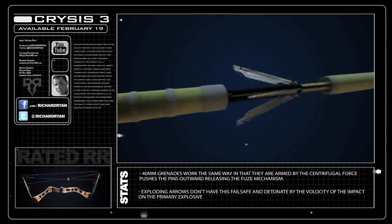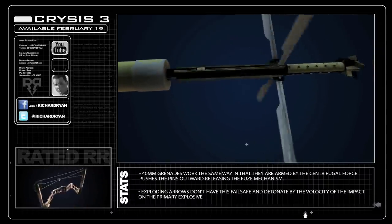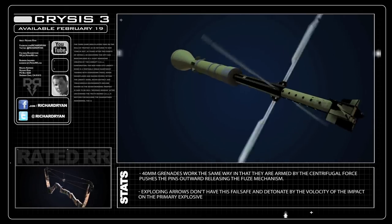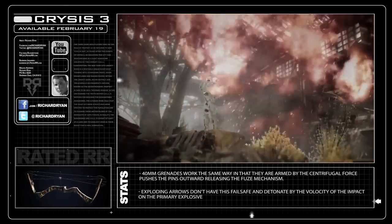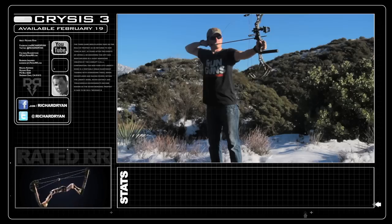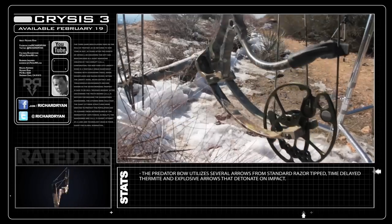When an RPG is launched, stabilizing fins are deployed, causing it to rotate. The centrifugal motion arms the warhead — that way, in theory, if you hit an object too close, it won't detonate. Explosive arrows, on the other hand, are armed before flight and detonate on impact. Compound bows, like the Predator Bow, utilize a pulley system with cams to increase the amount of force exponentially.